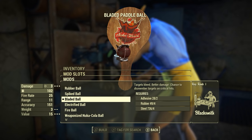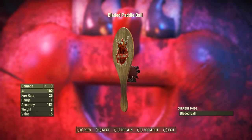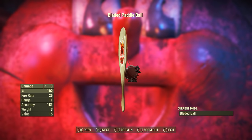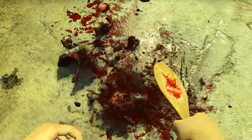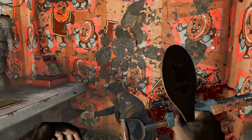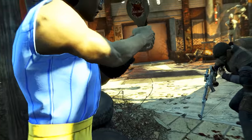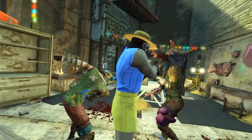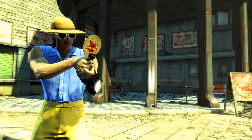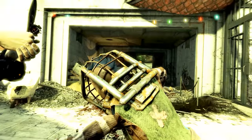Next is the Bladed Ball modification — targets bleed, better damage, chance to dismember targets on critical hits. Once added, we have a base ballistic damage of 3, fire rate of 25, range of 11, accuracy of 151, weight of 3 pounds, and a value of 15 caps. Although it's still absolute rubbish, it's a massive upgrade compared to the previous variants. The bleed effect stacks and deals around 20 bleed damage over roughly 4 seconds. With the Lone Wanderer and Bloody Mess perks, ballistic damage reaches 4. It's about 10 times better than the two previous variants, but still not worth one Paddle Ball string per hit.